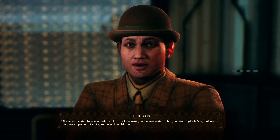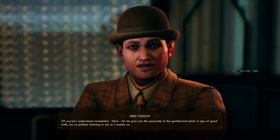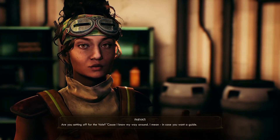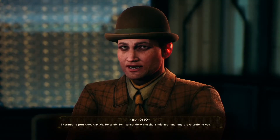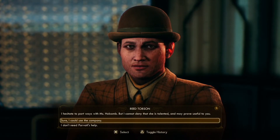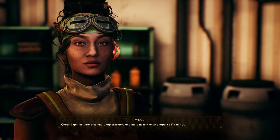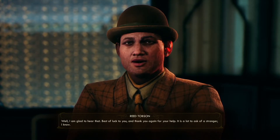I can't make any promises. Topson gives me the passcode to the geothermal plant as a sign of good faith. Parvati asks if she can come along as a guide since she knows her way around the Vale. Topson hesitates to part with her but says she's talented and may prove useful. I agree to take her along — and that's the person I just read about in that sad computer log.